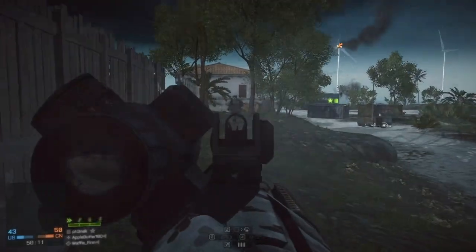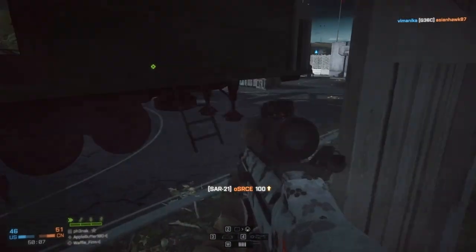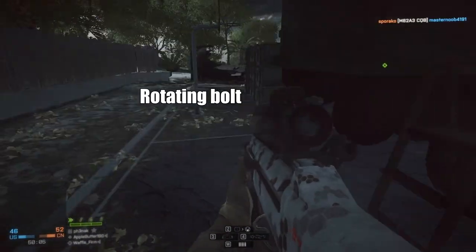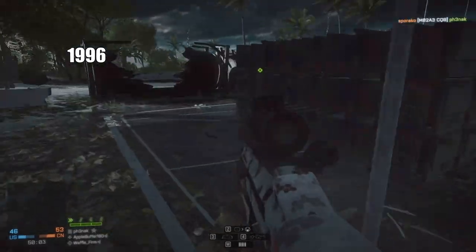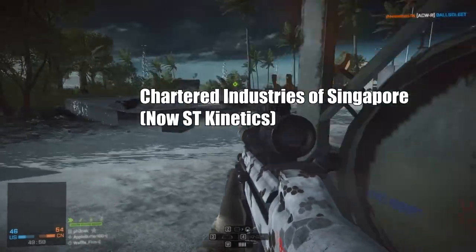What's up guys, and welcome back to the Real Guns of Battlefield 4. Today's gun is the SAR-21. The SAR-21 is a gas-operated rotating bolt weapon designed in 1996 by Took Wah-Chi and Felix Tsai at CIS.